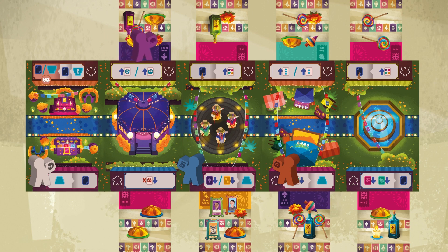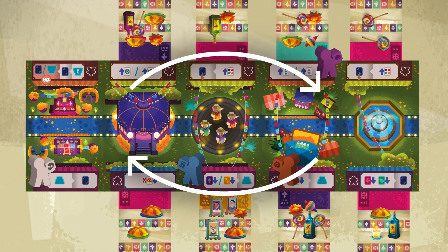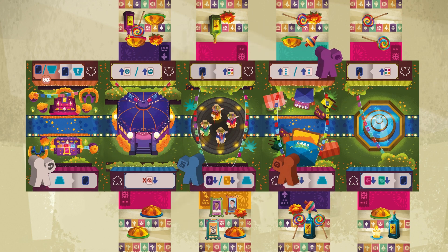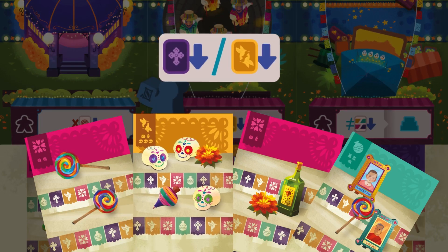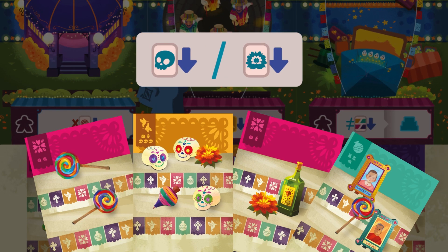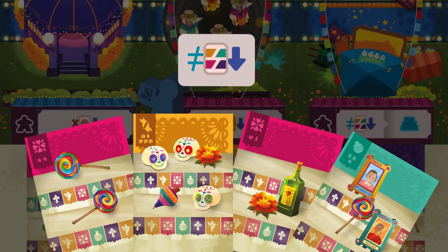On your turn, move your token 1, 2, or 3 spaces following the path formed by the town's shops and altars. Skip the spaces occupied by other tokens. When you stop moving, take the actions of the place you landed on. In shops, pay a card from your hand that fulfills the requirement — a specific item or color, a different color, etc.